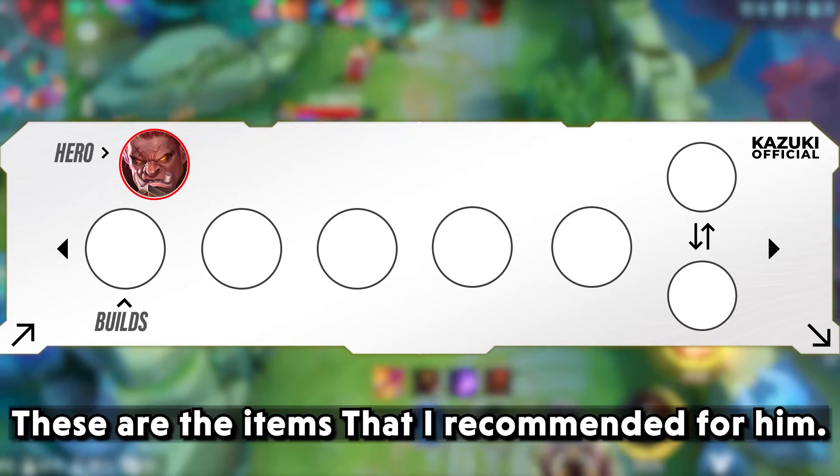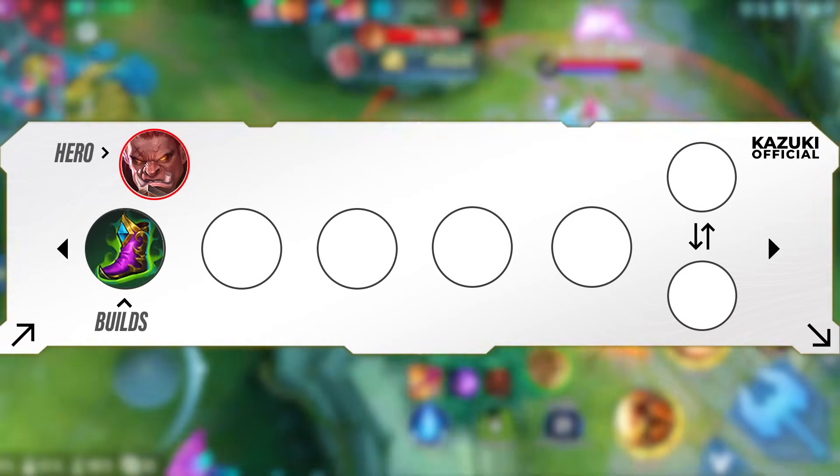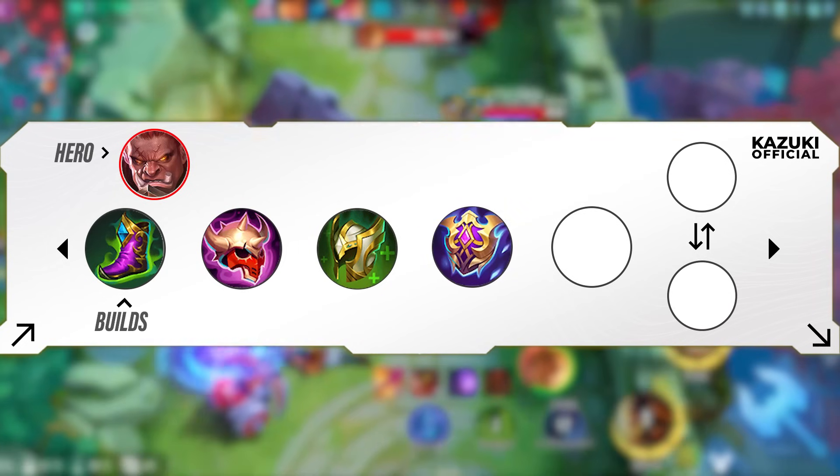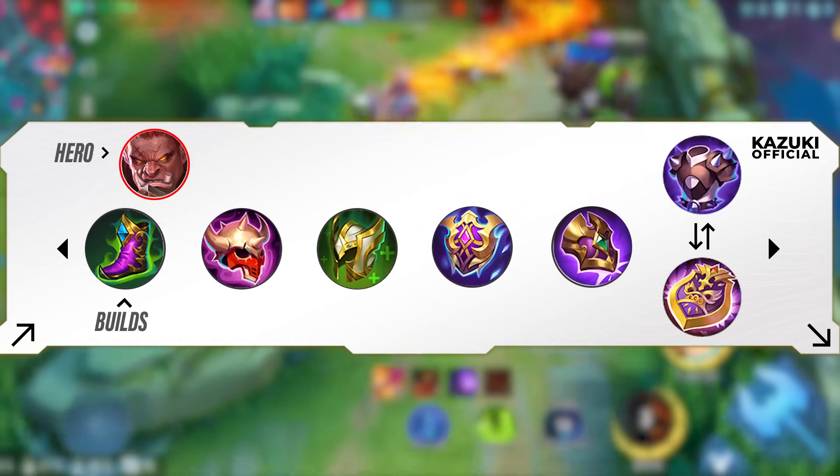These are the items I recommend for Balmunt: Tough Boots, Cursed Helmet, Guardian Helmet, Pythanas, Dominance Ice, and Blade Armor or Immortality.